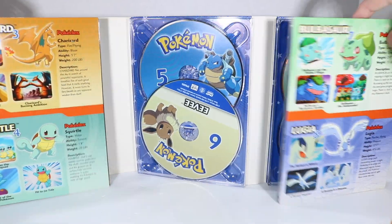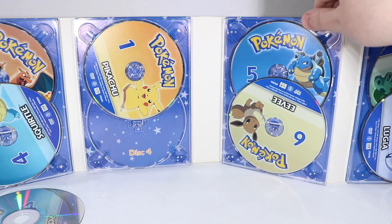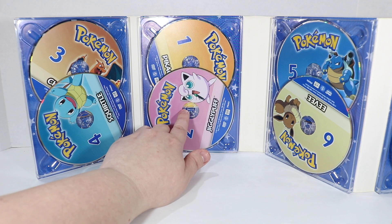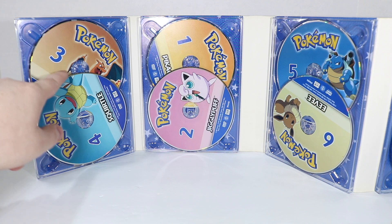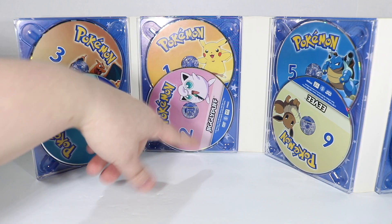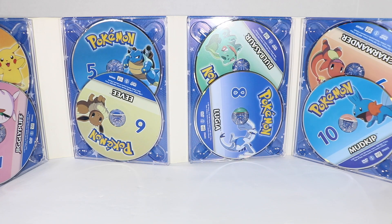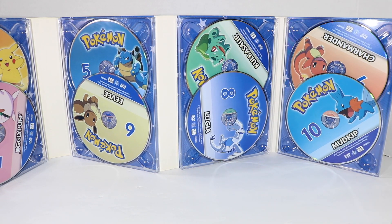And then when you get it all opened up — oh, I remember you Jigglypuff, you don't stick in very well. It lost a little piece of the hinge there. But our discs are Charizard, Squirtle, Pikachu, Jigglypuff, then Blastoise, Eevee, Bulbasaur, Lugia, Charmander, and Mudkip.